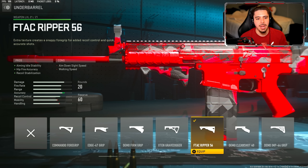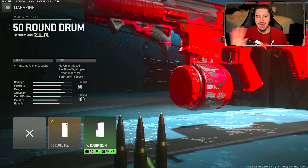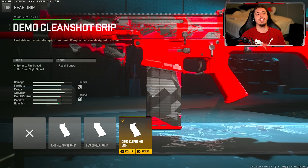Next I have the F-TAC Ripper 56 Underbarrel, going back to accuracy and recoil control. This plus the muzzle — you're not missing any shots whatsoever. I've got the 30-round magazine on. I had a 30-round mag in that gameplay and I felt like I never ran out of ammo. I was able to get four, sometimes even five enemies before reloading. So you do not need 50 rounds — it's just going to slow your weapon down.